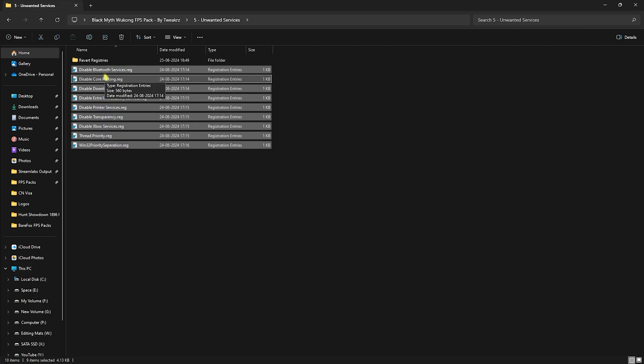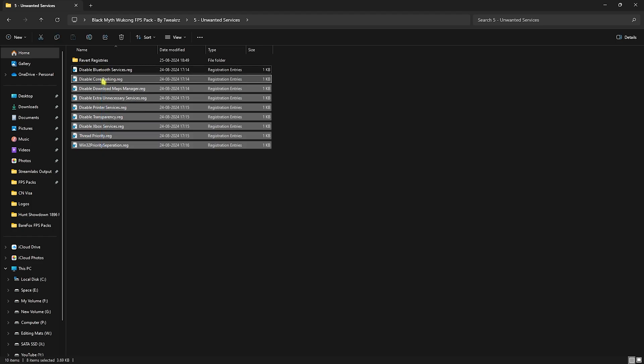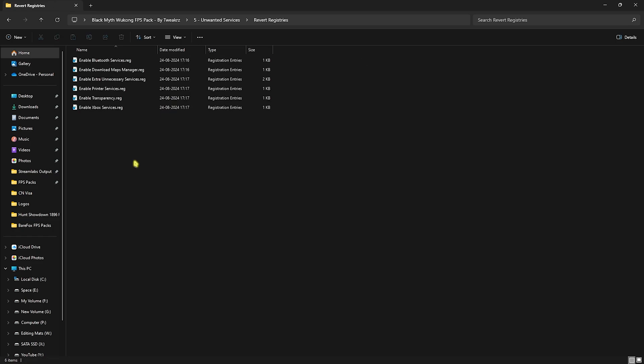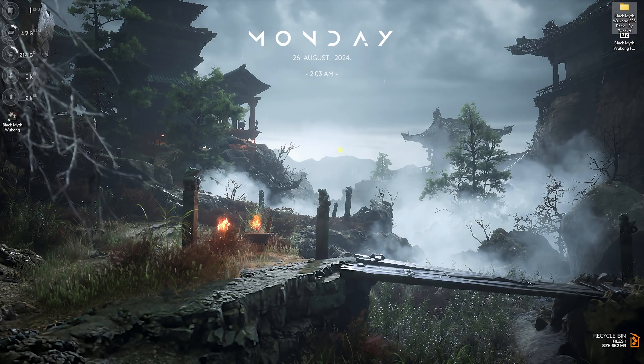The last folder is Unwanted Services, which contains services you can disable. If you use Bluetooth devices, leave that service and disable everything else. This disables unnecessary background services to free up resources and gain extra FPS. If you want to revert, use the revert folder to restore each service back to normal without any loss.